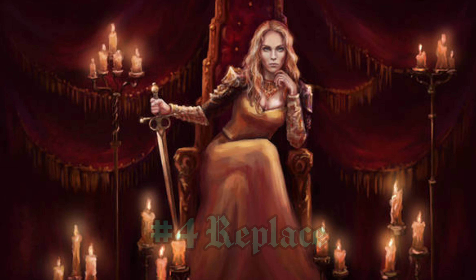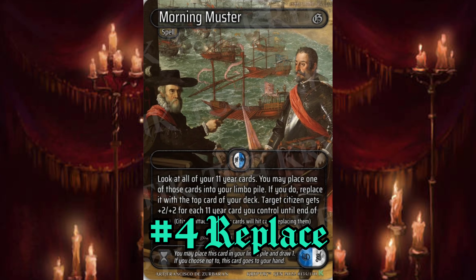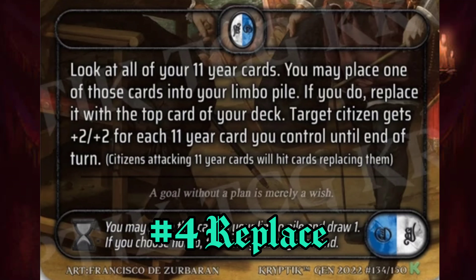Up next we have a mechanic called Replace. When a card suggests to replace another card, you simply put the new card exactly where the Replace card was. Seems pretty straightforward.